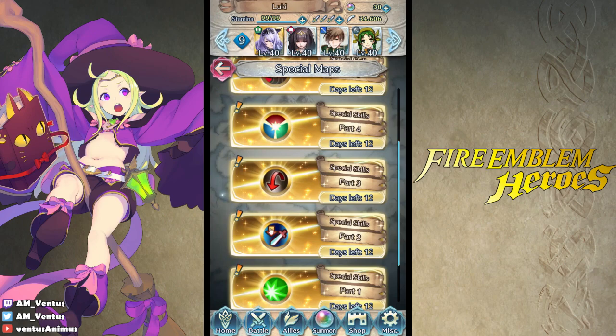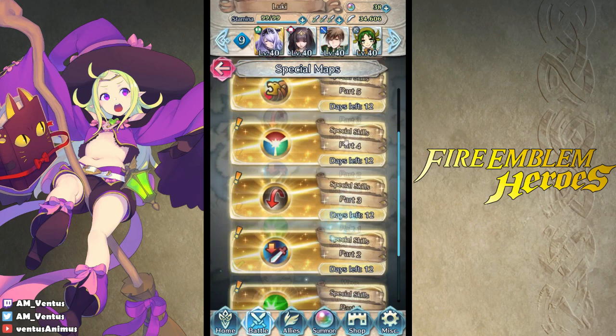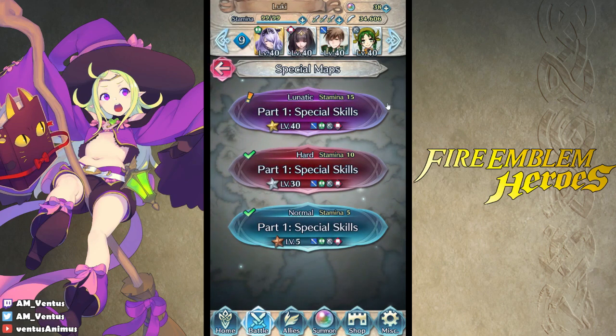Attack Ploy. I don't actually have Attack Ploy units, so it's going to be like Threatened Attack and maybe Attack Smoke or something. Quick Riposte. Fury, Triangle Adept. I barely have any units that have Fury 3 or Triangle Adept. I think I have one unit with Fury 3, and maybe three units with Triangle Adept, but only because two or three of them learn it naturally.